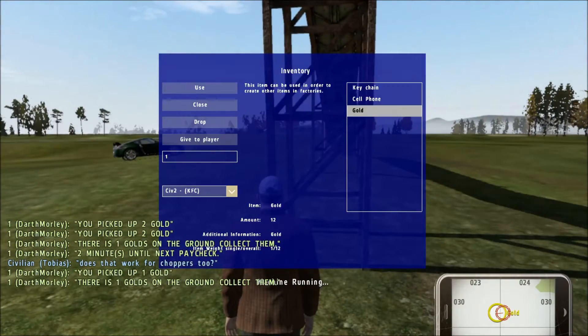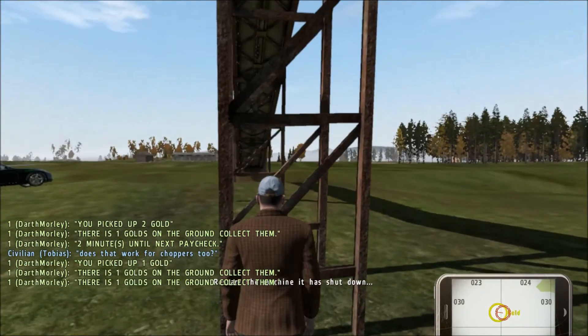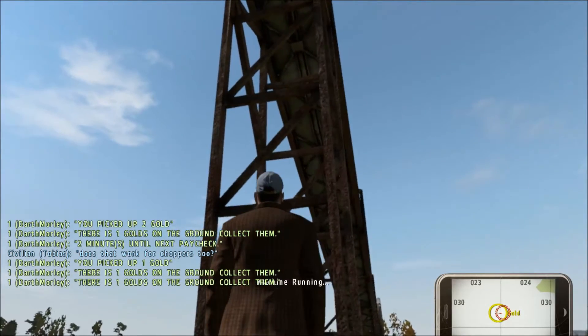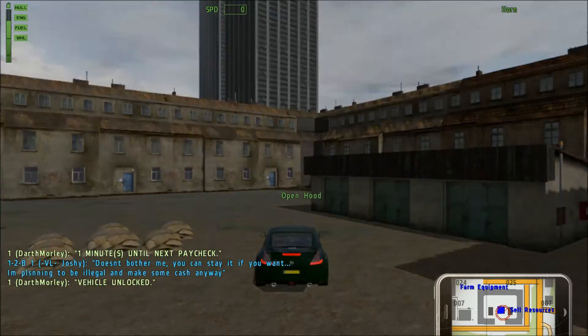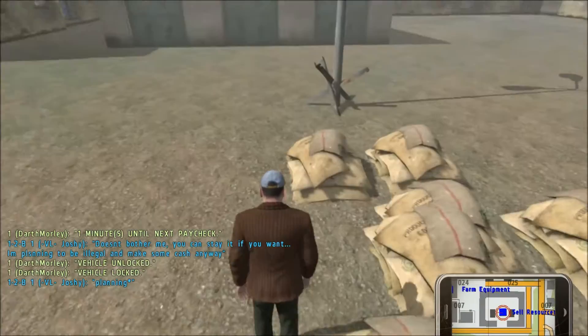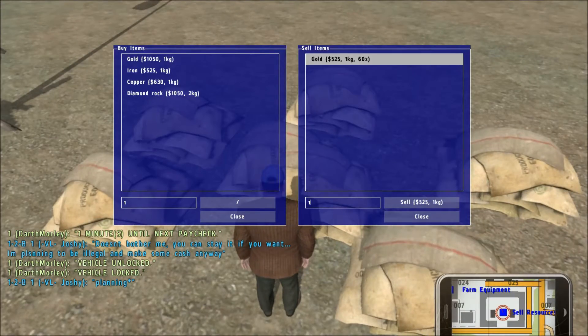Each gold piece weighs like one kilogram, so it does take a very long time to actually gather the gold and it doesn't actually give that much money. It's pretty much the same as diamonds, so it's just another quick little way you can make some money when you're first starting out. Once you've got your gold, just come to sell resources and sell it — there's no processing necessary.